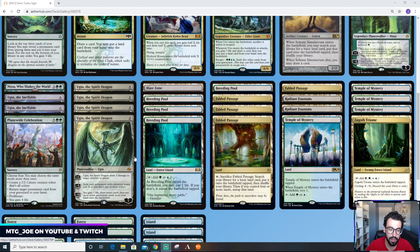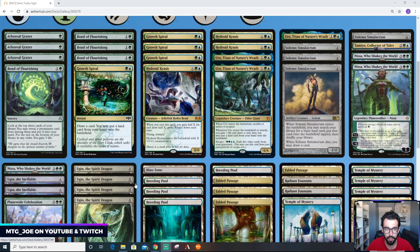Ugin costs 8 mana. His +2 deals 3 damage to target creature or player. His -X exiles each permanent with converted mana cost X or less that is one or more colors — of note, lands are colorless, so something like Nissa wouldn't get exiled this way. And then his ultimate is gain 7, draw 7, then put 7 permanents onto the battlefield.